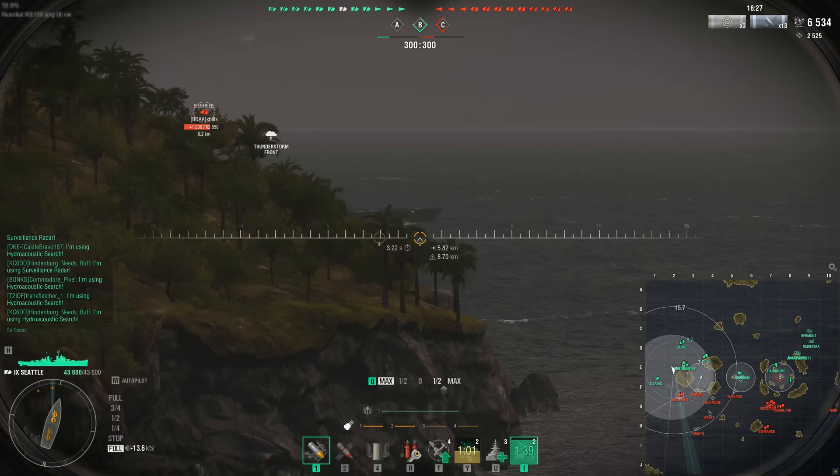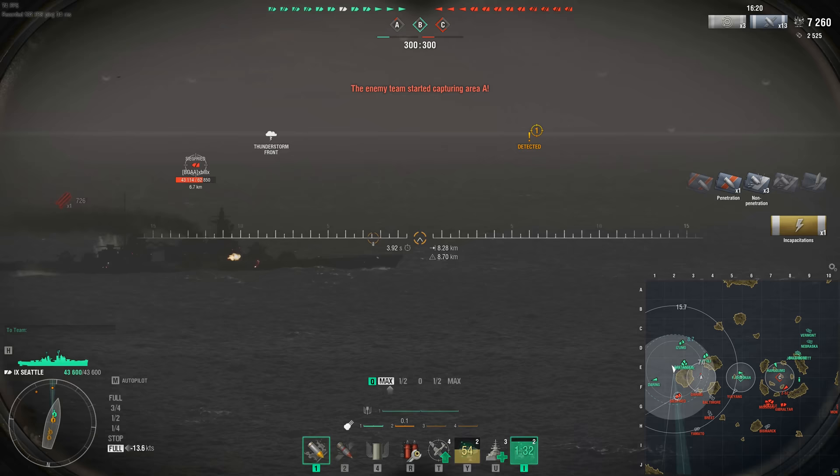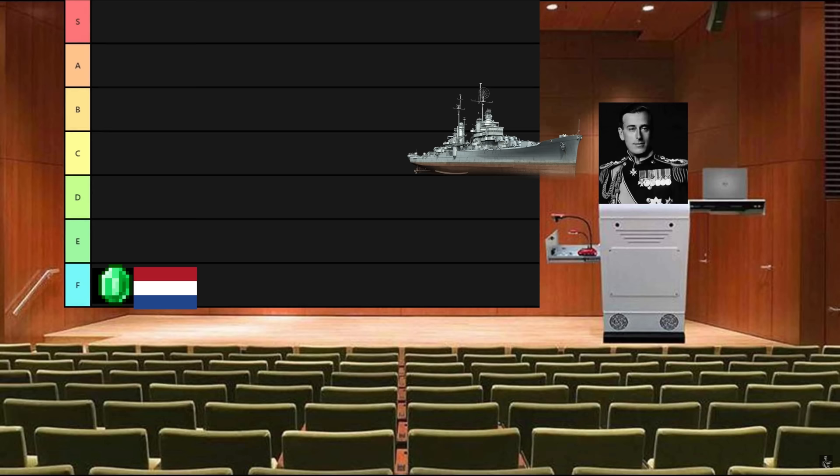The Seattle has to be simply one of the most miserable tier 9 cruisers. With some of the worst armor combined with some absolutely terrible gun angles, and just mediocre guns overall, you have an absolute slug of a ship here. F tier. Mother effing Seattle at tier 9. This thing's terrible — 25mm armor everywhere that isn't the belt.